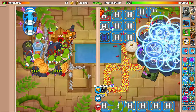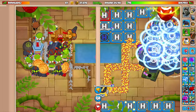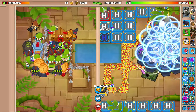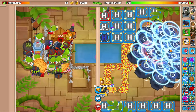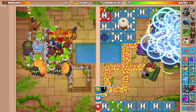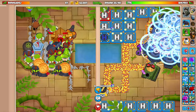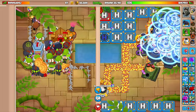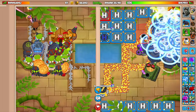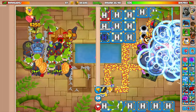As it gets closer and closer to round 39, we're going to have to start preparing our defenses a bit more. We need to pop fortified BAD layers — I could go for spike storms. Spike storm might be the most cost-effective way. We could also go for MOAB Maulers and MOAB Assassins — those are pretty cheap — but without striker or Biker as our hero, not sure if that's the best play. So yes, spike storms. Helis are pretty expensive; spike storms aren't really all that expensive.